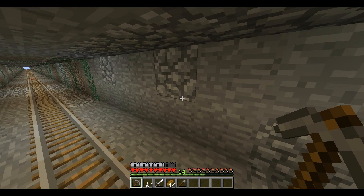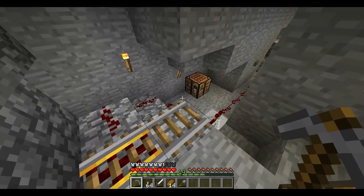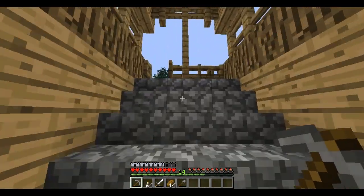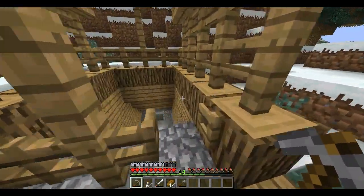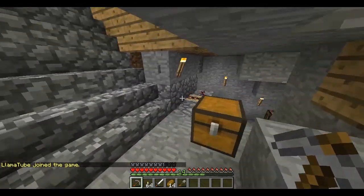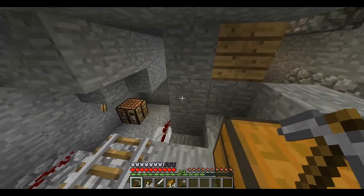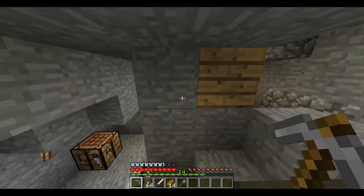Welcome to another episode of my Zealocraft let's play. Tonight I volunteered to help Casey Joe, otherwise known as Fifi because her name is Felicity, with her rail subway line. Her town is Shirmyville, and she already has a subway done but is having an issue with people stealing carts, so there's never enough carts at each end of the tunnel. I volunteered to build a call-cart system where if you need a cart, you can just call it.